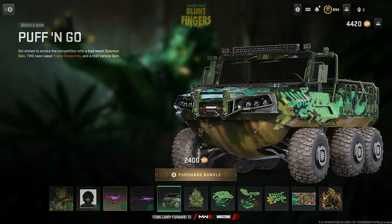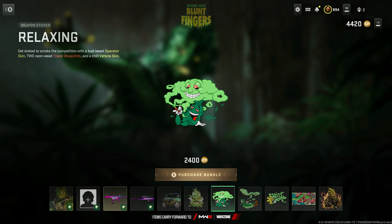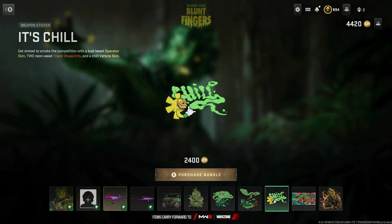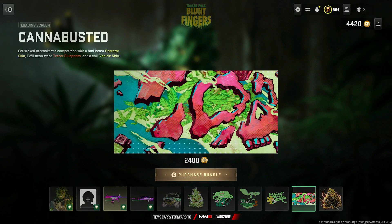We also have the vehicle skin called Puff and Go, the weapon charm Homegrown with an evil looking face, and weapon stickers — Relaxing, just chilling, and another one called Riding the Cloud. Multiple weapon stickers in this bundle.